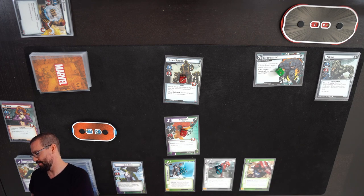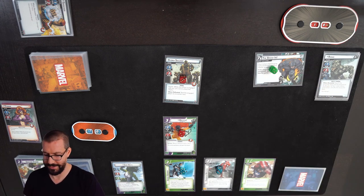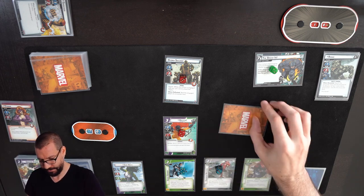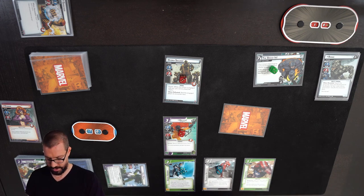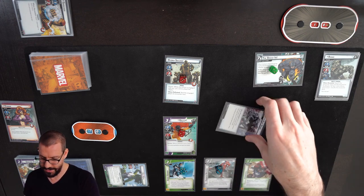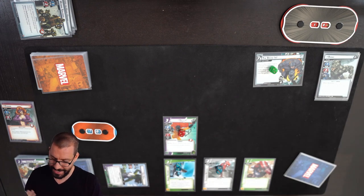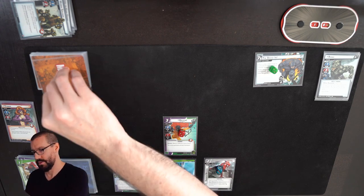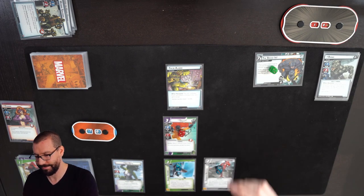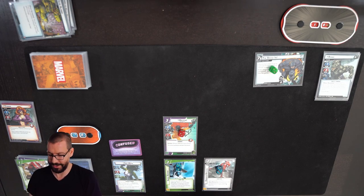So we draw back up to 4. There's a Focused Rage, so I'm feeling happier now. Scheme advances. Rhino attacks for 3. I'm going to defend with She-Hulk — 2 defense against his 3 attack means I would take 1 damage. But I'm going to use a Reflection Counter to get rid of the Hydra Soldier and use Indomitable to ready She-Hulk. I draw an encounter card: False Alarm. I'm not super worried about being confused, since with Hellcat rolling I don't think I'll need to worry about that.